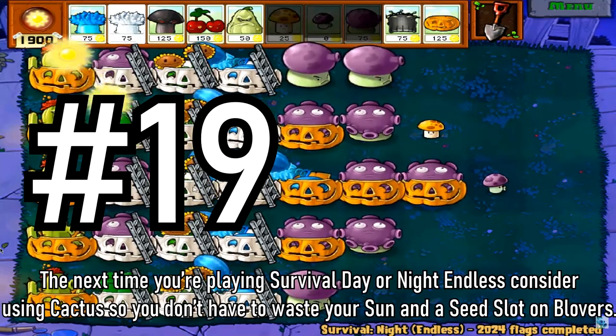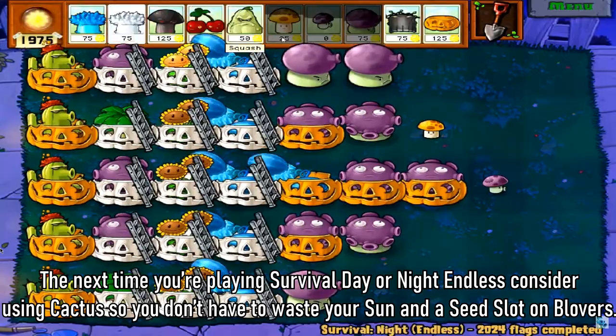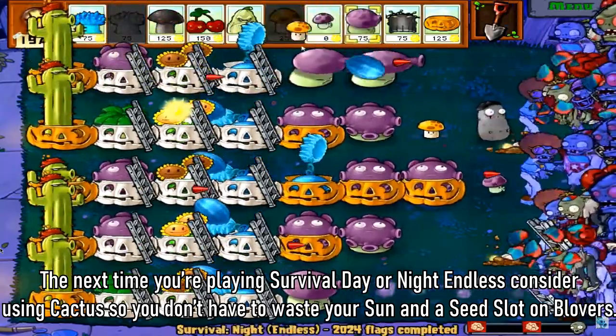Tip 19: The next time you're playing Survival Day or Night Endless, consider using cactus so you don't have to waste your sun and a seed slot on blover.